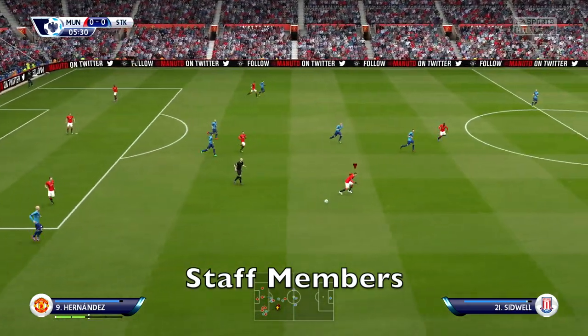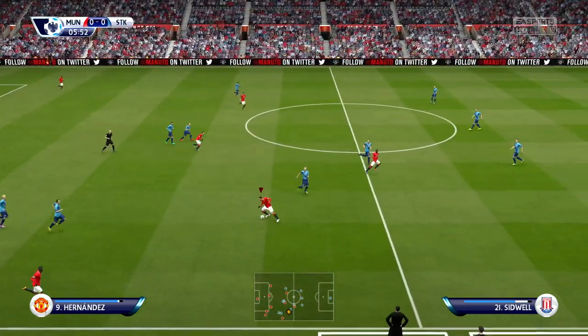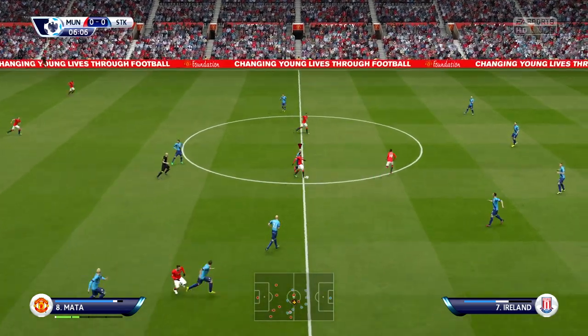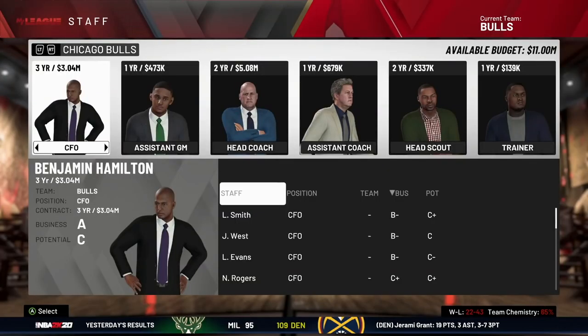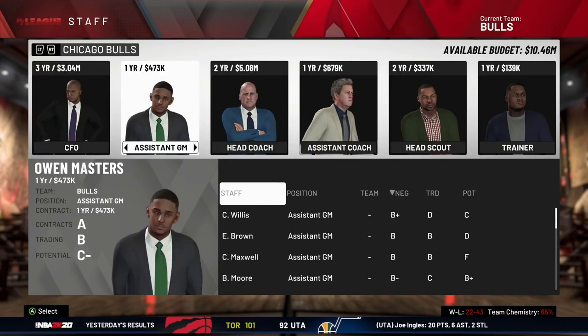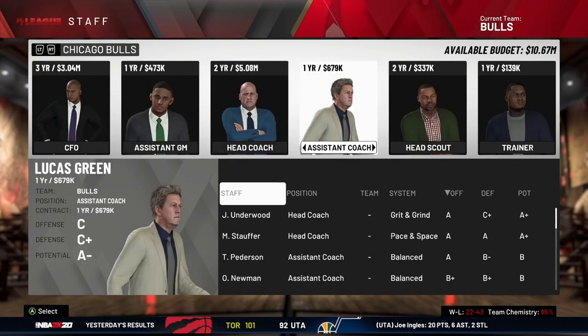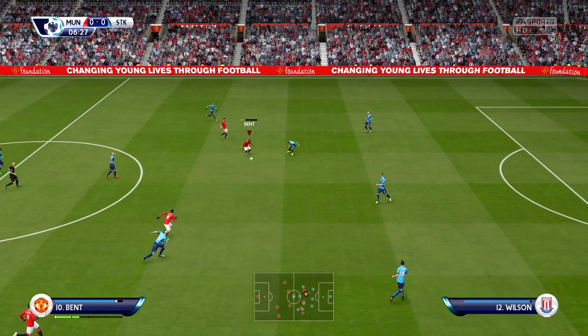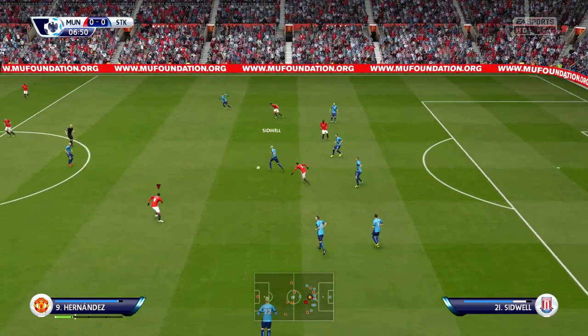Another thing EA took out of Career Mode was staff members. Back in the day we used to have many staff members for different positions — an attacking coach, defensive coach, the stadium manager, the negotiator, and also a medical guy who could heal your players faster and help them recover quicker. Other games like NBA 2K have staff members like head scouts. In Career Mode you don't really feel like you've got anyone around you besides the scout, so it would be nice to have a medical assistant and other staff you can upgrade with your money.